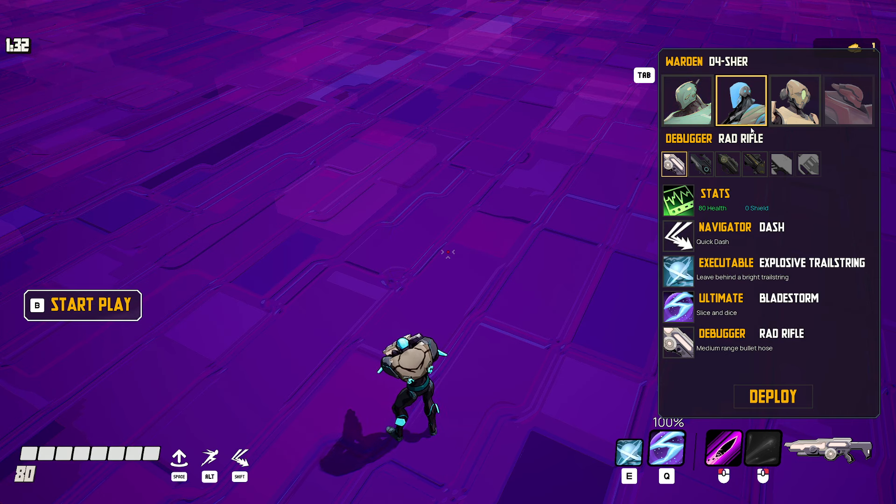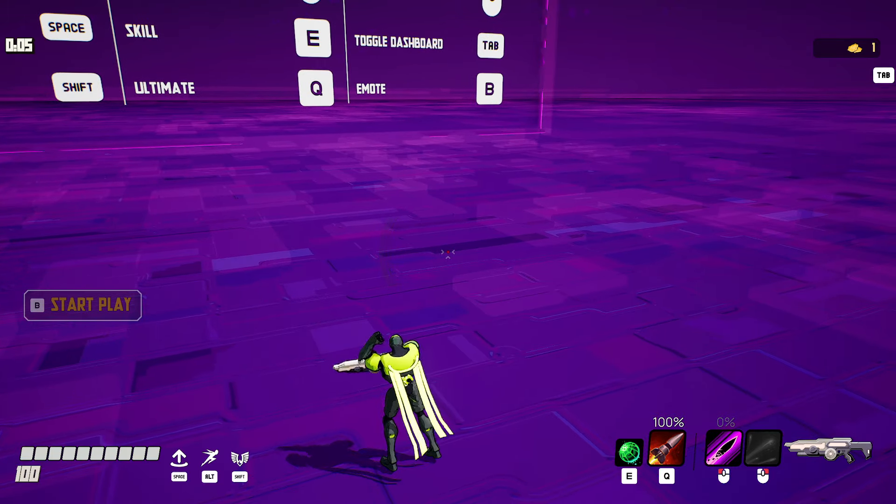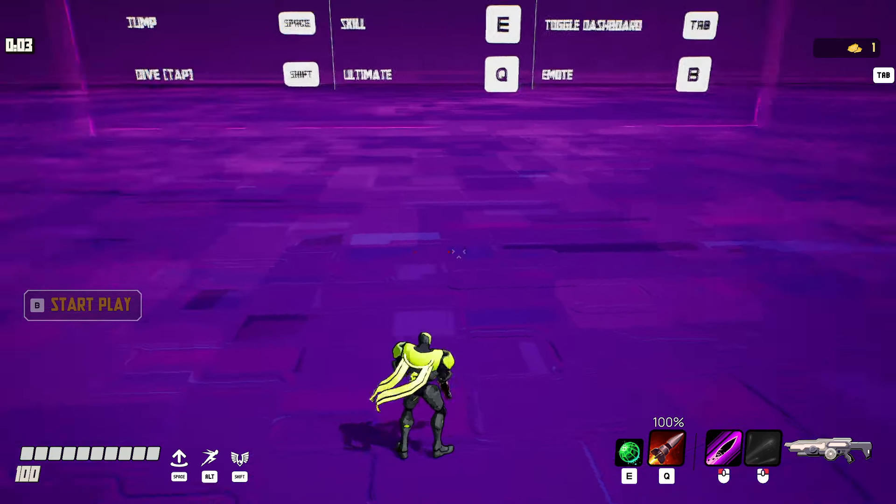The ultimates activate immediately and are charged by dealing damage and stuff. I like the game. You deploy, click B and he goes - it's dancing time. I did a little robo dance there. I like the cel-shaded look of the game.